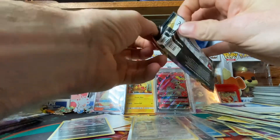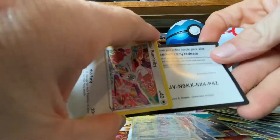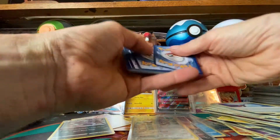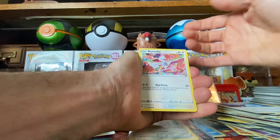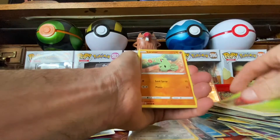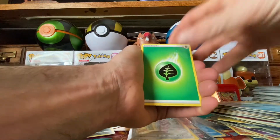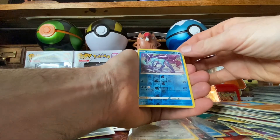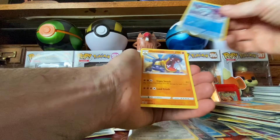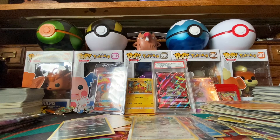I'm excited for opening a whole case of Darkness Ablaze — I literally cannot wait guys. I want that Zard — I want both the Zard V and the V Max! One, two, three, four. Larvitar, Gulpin, Phebus, Leaf Energy, Cape of Toughness, Powerful Energy, Solrock. Reverse holo and a non-holographic Hippowdon. Yeah, I'm excited, I can't wait guys!